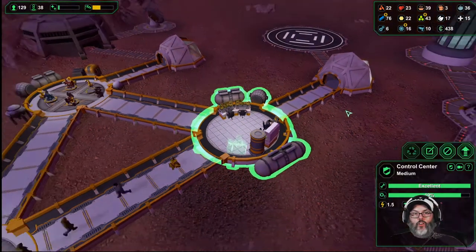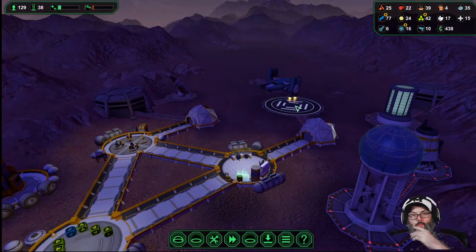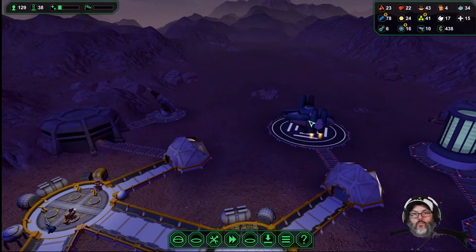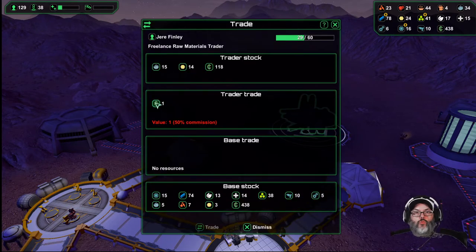I'm going to add one more security desk. I think the small ships can actually use the big one as well. Yeah, this is a small one — 60% commission.